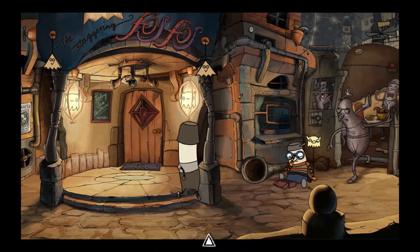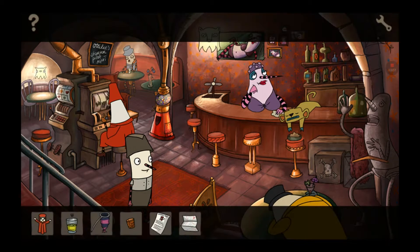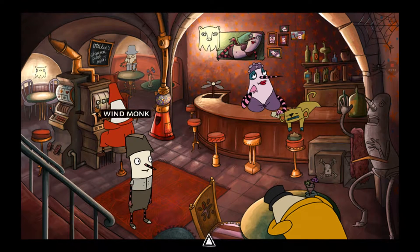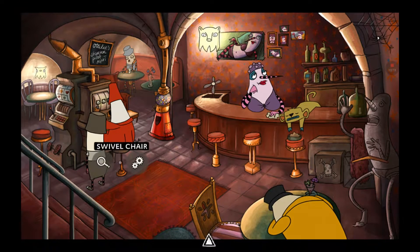Then we have to actually use the flyer to try to grab the shred now. I can't do that. I'm not quite sure exactly what we're supposed to do here. What are we supposed to actually do?